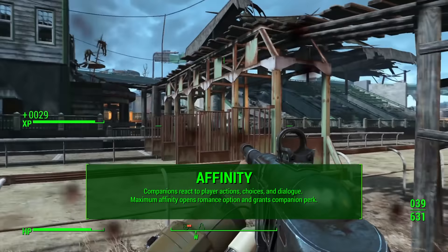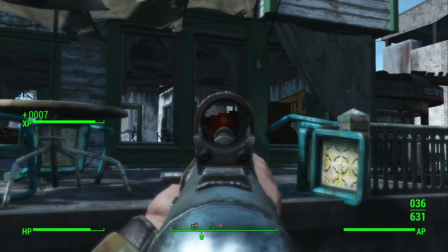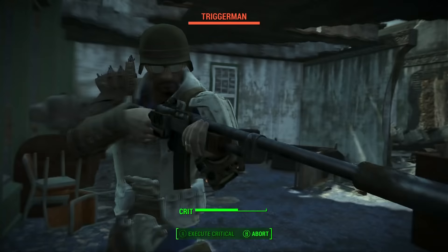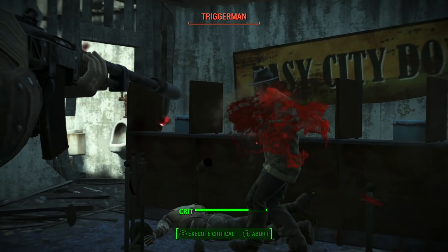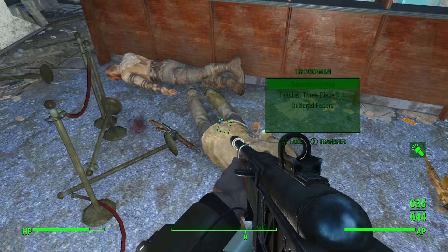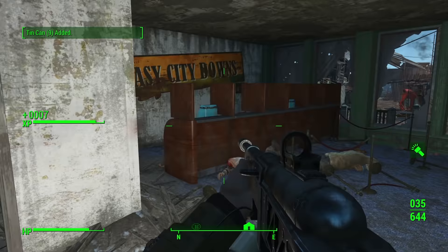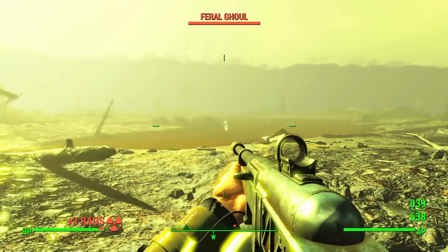Companion affinity is this game's loyalty system for your followers. Companions will react to player actions, choices, and dialogue throughout the game as long as they are following you. If they're in the general vicinity, even if they're not your direct follower, they will react to certain things. Once you reach the maximum affinity, which is a thousand points, there's a point system but no visible bar in the game to track it exactly. Once you get maximum affinity, that'll allow a romance for certain characters — Garvey included — and also grant you the companion perk for that specific companion.